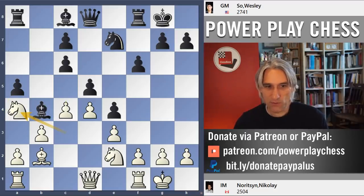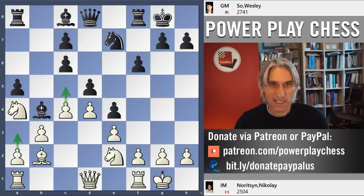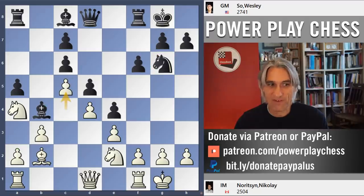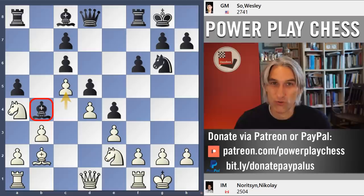So that's a problem. a3 is threatened and c5 is threatened. Wesley is stung into action and plays knight g6. If the pawn comes back to a3, the bishop drops back to d6. So c5 is played. Now you can see that bishop is well and truly trapped.